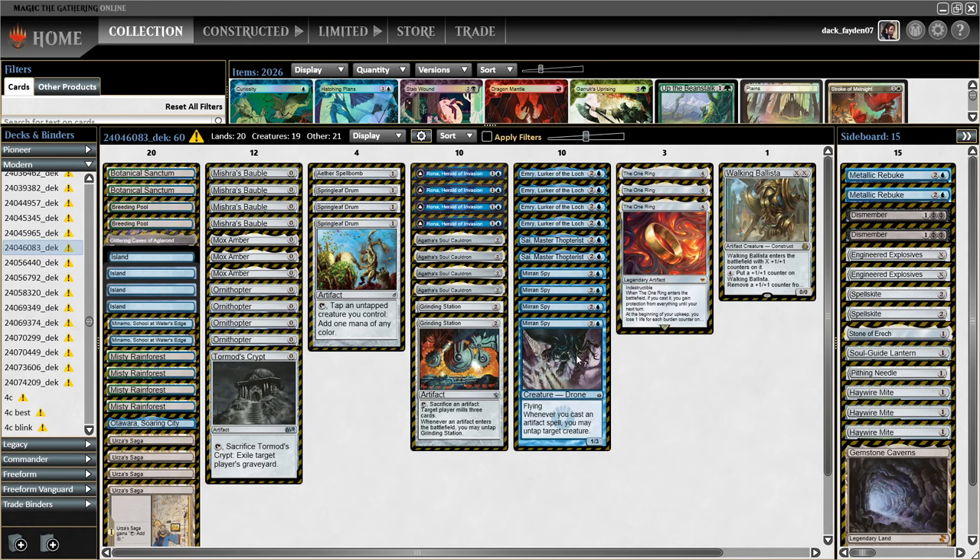The Miran Spy feels incredible paired with these cards and it can go infinite in multiple ways. We have a lot of these zero mana artifacts. They help us cast Emery on turn one.